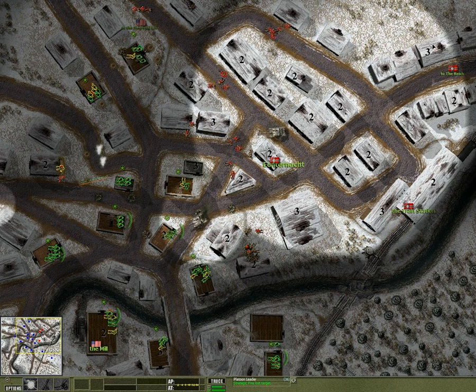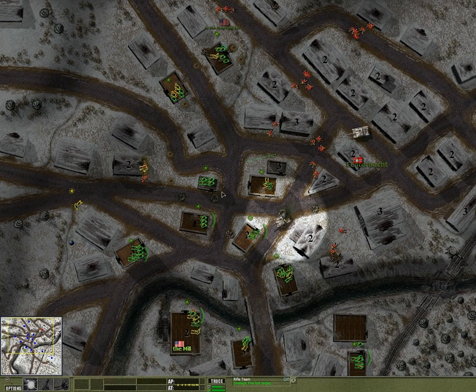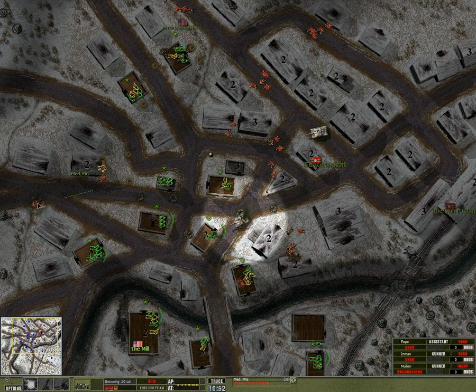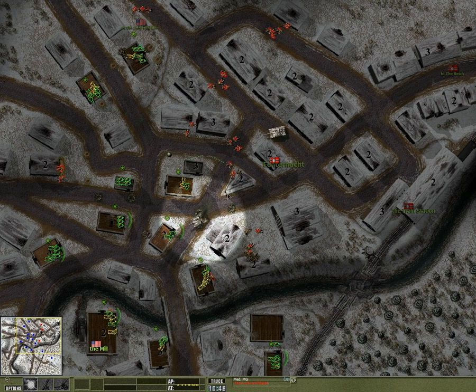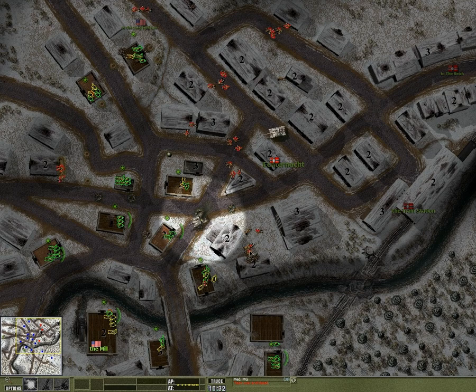It looks like we're getting fire from that. Drop some smoke right in front of that. We can't save the MG — get out! So right now it looks like we lost 6 people, maybe 7 — yeah, definitely 7. They lost 3 squads and a sniper. So we lost 9 people in total including those 2.